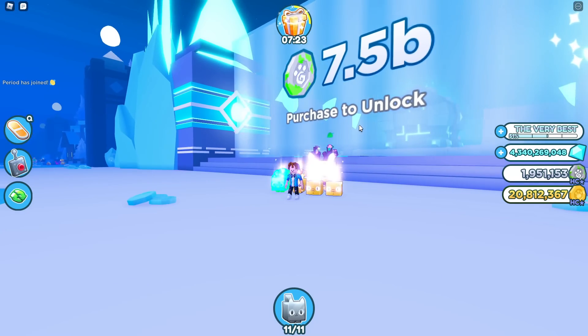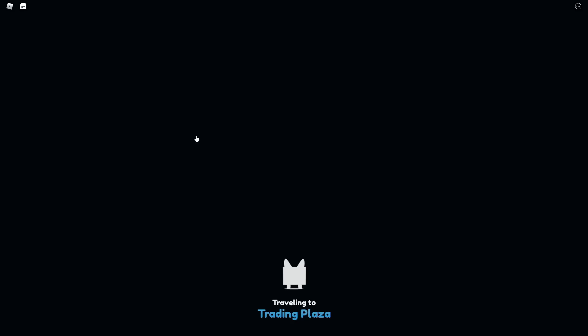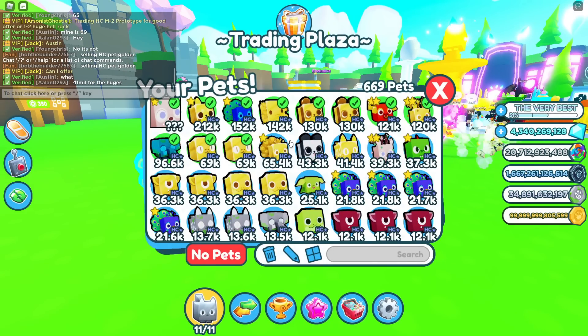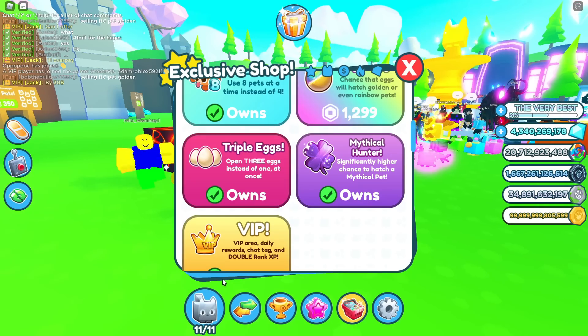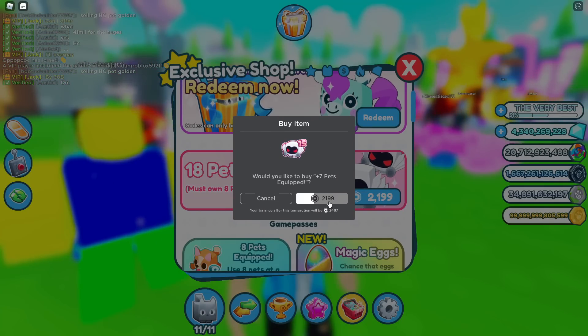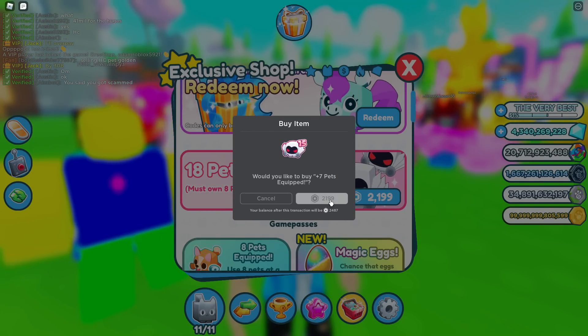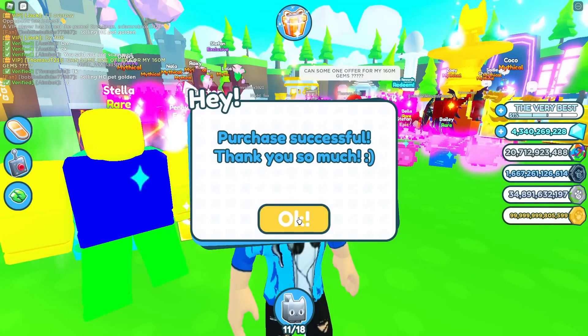I haven't even got 7.5 billion fantasy coins yet. By the end of this video, we're going to get this tech hoverboard. First of all, I'm going to need a lot stronger pets than what I have right now — more hardcore pets, that's what I need. I'm also going to have to increase the pets I have equipped. Let's get 18 pets equipped and buy that for a couple thousand Robux. This is totally going to be worth it for the tech hoverboard.